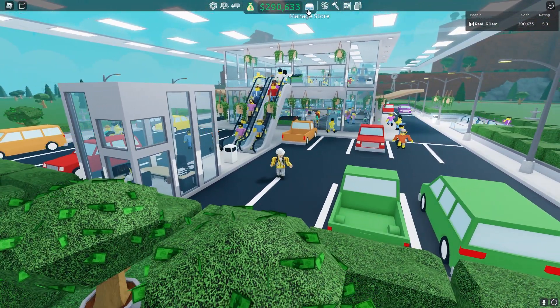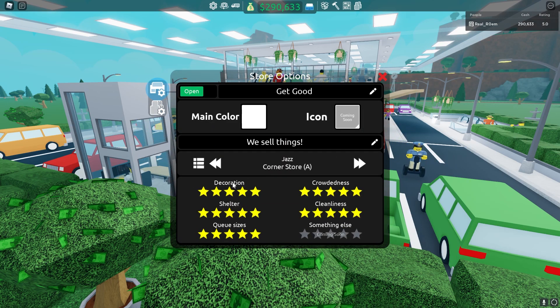The order we will go through the different rating types is decoration, crowdedness, shelter, cleanliness, and at last queue sizes.